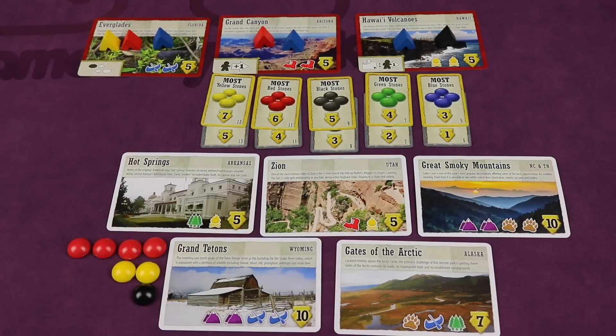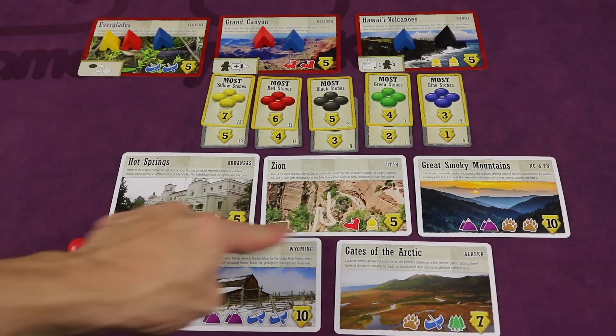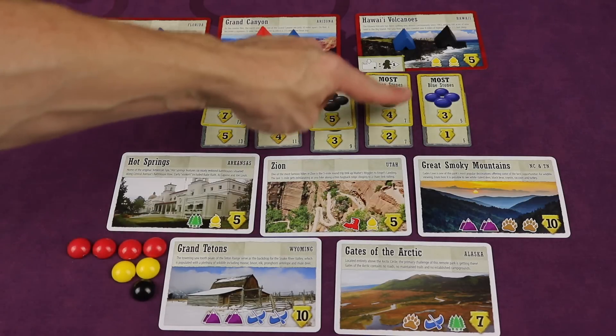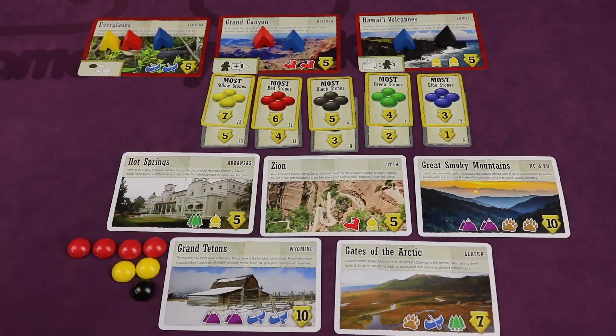This continues — each player taking two actions on their turn — until either one player has collected five park cards, or the last stone has been collected off the map. You finish off that round and then go to final scoring: count up all the points on park cards collected, get one point for each stone, check for majorities of each stone color, and get points for every major park visited denoted by tents. Whoever has the most points wins.